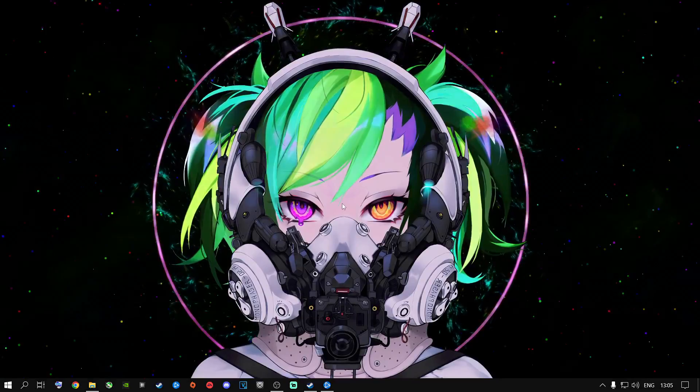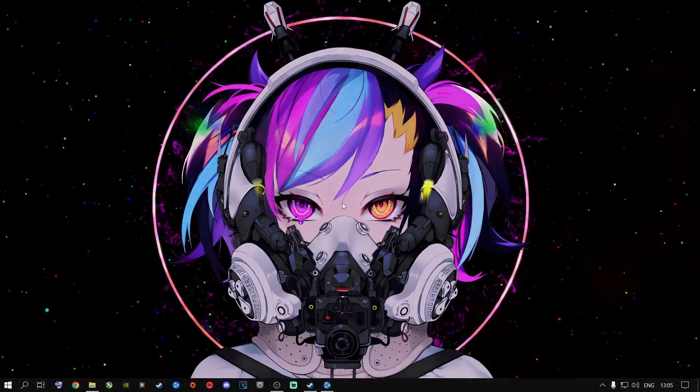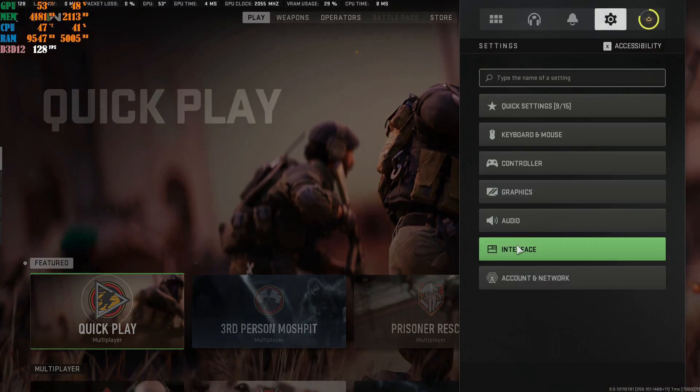Let's jump into the game. I'm going to show you the best settings you can be using right now based on all the tests I've done to get the best performance. Once you're in the game, go to the little gear icon which is the Settings tab, and then go to Interface.